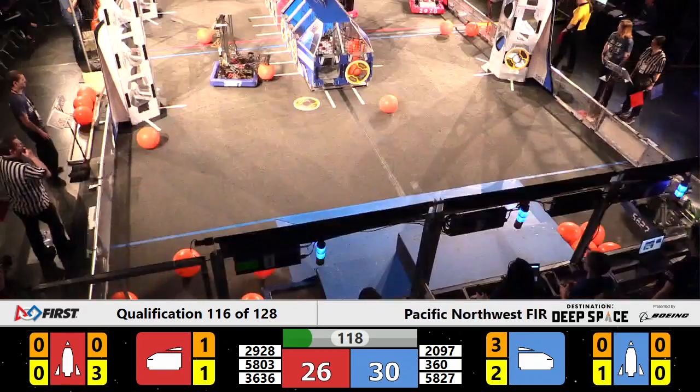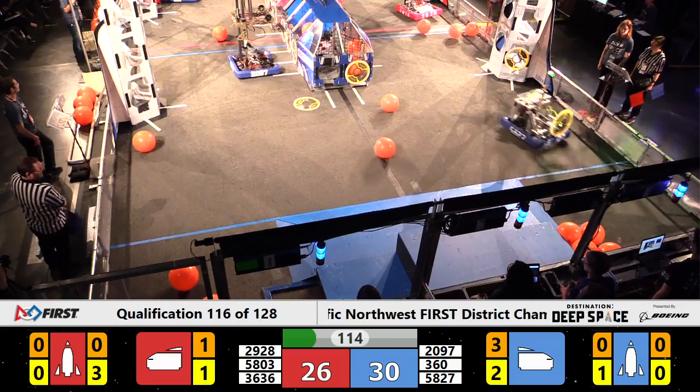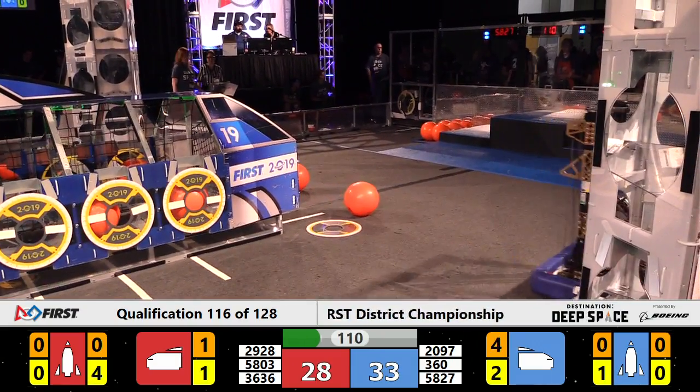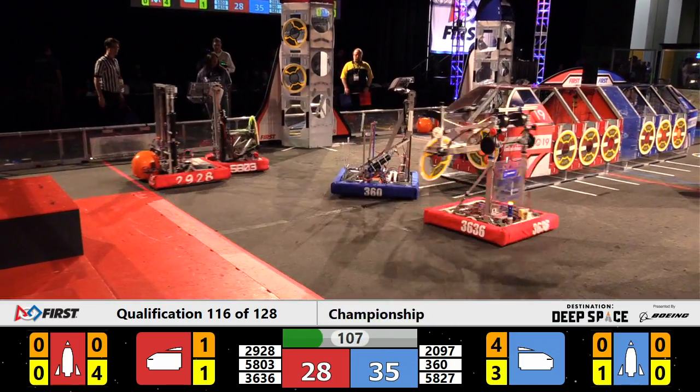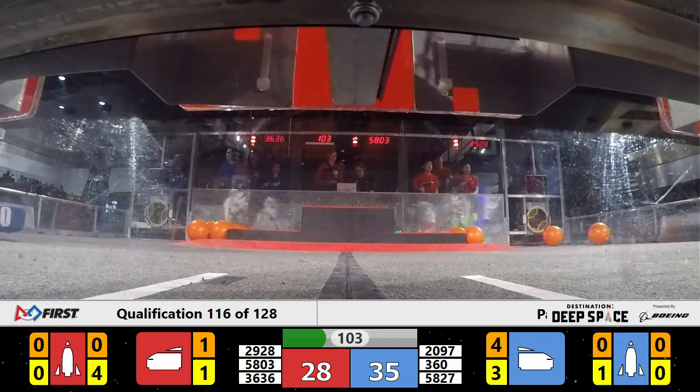No defense being played at the moment — check that. Team 360 is back on the red side of the field and they're going to hassle and harass Team 36-36, the Generals. The Generals get clear and it's 360, the Revolution, coming right behind them.